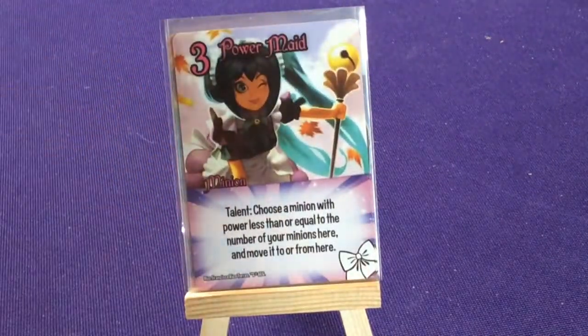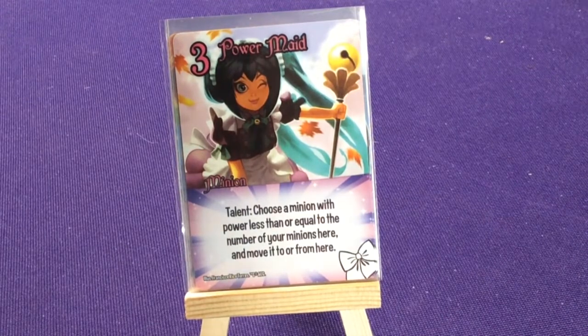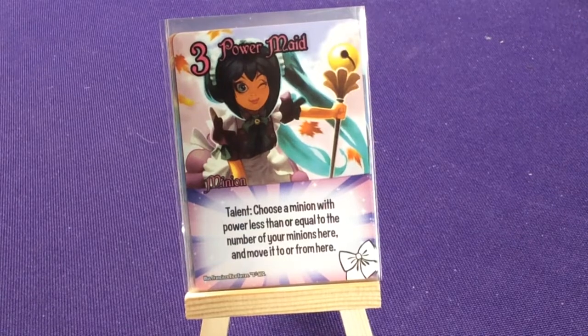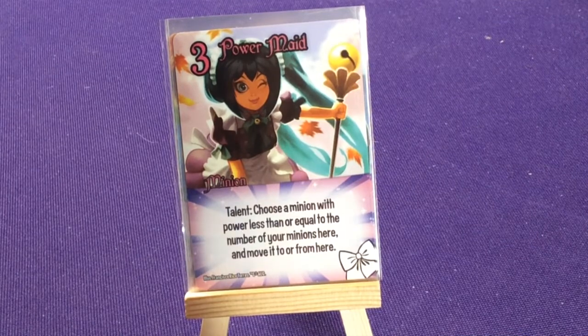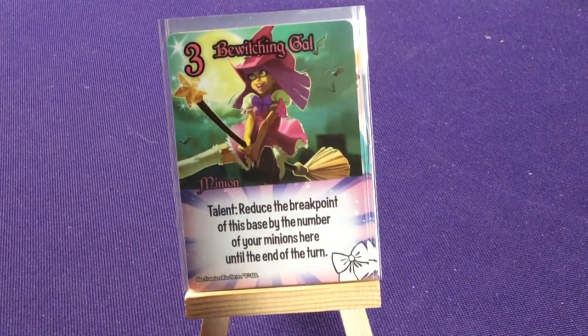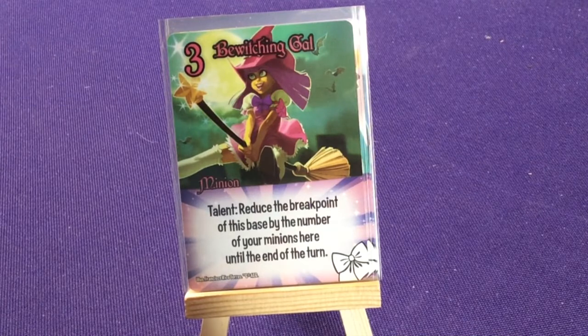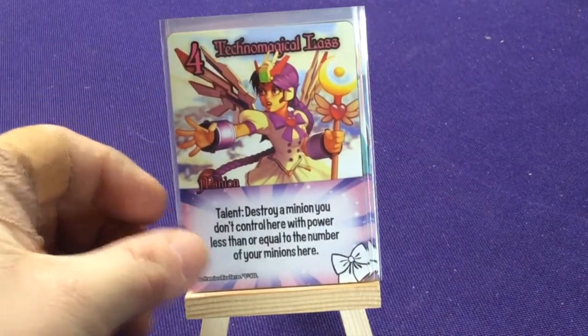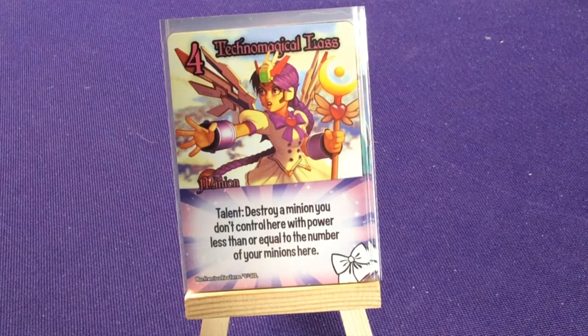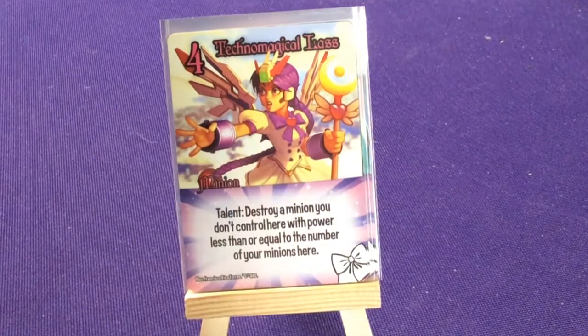Power Maid represents the various different Sailor Scouts, though I think they're meant as general magical girls from different animes as well. Ability: choose a minion with power less than or equal to the number of your minions here and move it to or from here. Bewitching Gal: reduce the break point of the space by the number of your minions here until end of turn. Techno Magical Lass: destroy a minion you don't control here if its power is less than or equal to the number of your minions here — so they gang up to do damage.